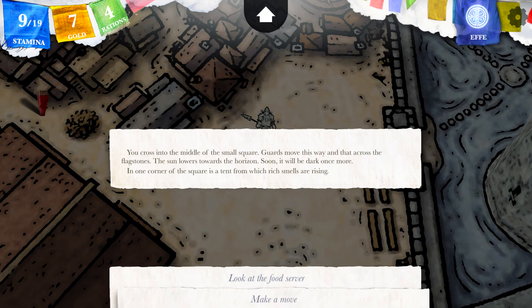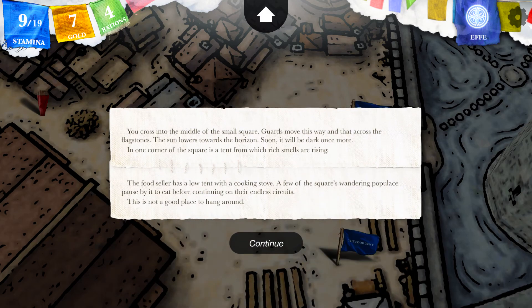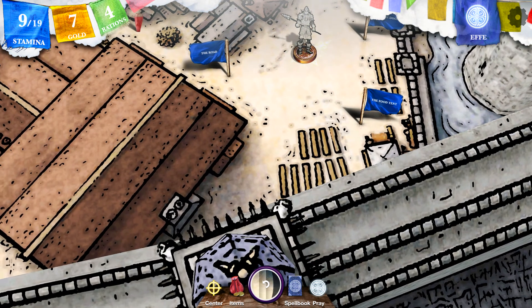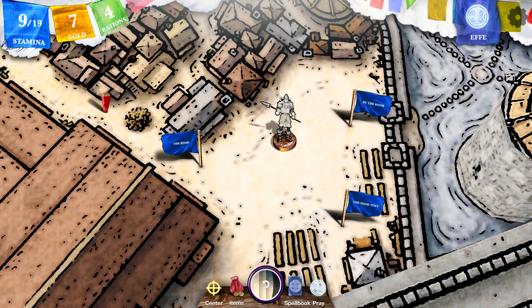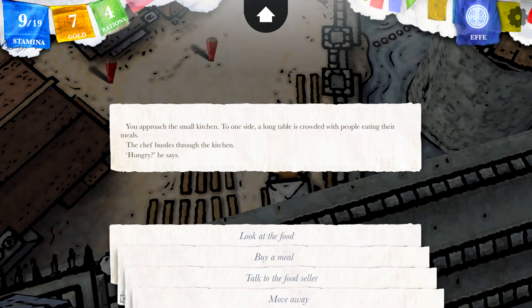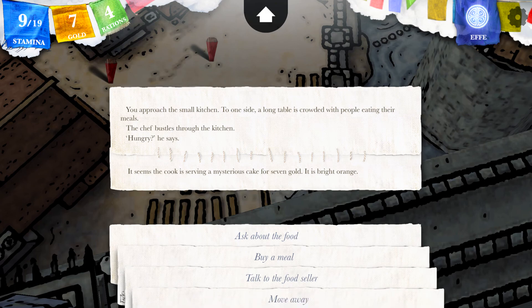You cross into the middle of the small square. Guards move this way and that across the flagstones. The sun lowers towards the horizon — soon it will be dark once more. In one corner of the square is a tent from which rich smells are rising. The food seller has a low tent with a cooking stove. A few of the square's wandering populous pause by it to eat before continuing on their endless circuits. This is not a good place to hang around. I would like to find a place to sleep maybe, and I'd like some food as well. You approach the small kitchen — the chef bustles through. Hungry? It seems the cook is serving mysterious cake for 7 gold.